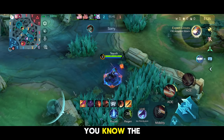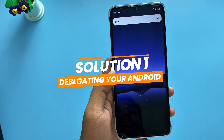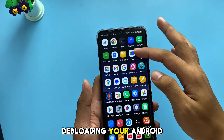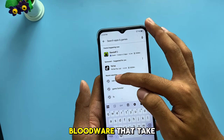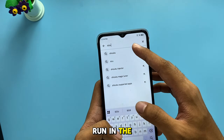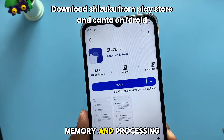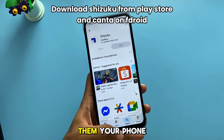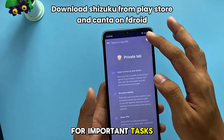And now that you know the benefits, let's start. Debloating your Android means removing unnecessary pre-installed apps — bloatware — that take up space and run in the background. These apps use up your phone's RAM, memory, and processing power, even if you're not using them. When you remove them, your phone has more free RAM and resources available for important tasks, like gaming.